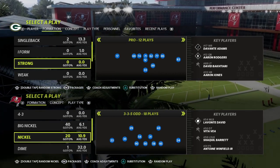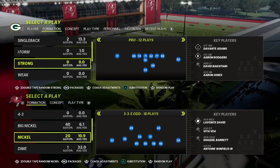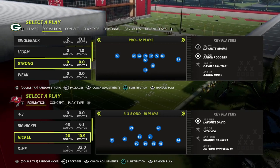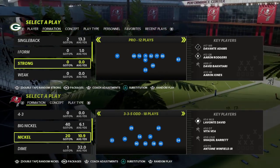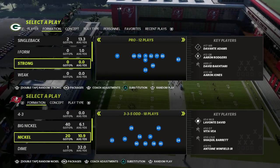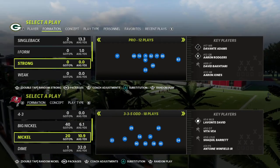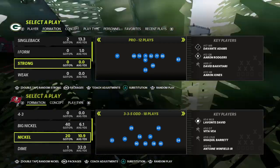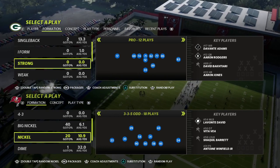In Madden 23, in my personal opinion, I think the best way to play defense is a cover three — essentially a Tampa Three — where you're using your outside safeties as outside thirds because they're going to flow into the areas of the field they need to defend, such as crossers, deep corners, and deep posts. It's one of my favorite defenses in the beta.